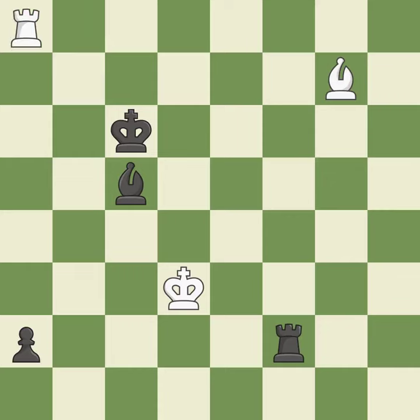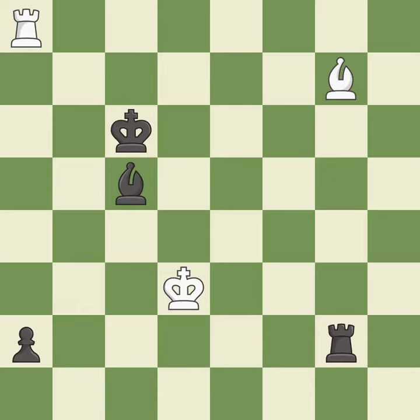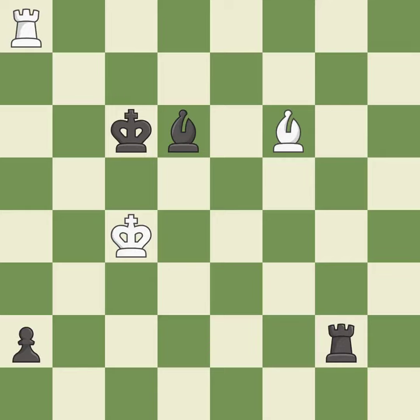This puts the rook behind an opposing passed pawn, which helps counter the pawn's push to promotion — it is excellent. A very strong play, it is excellent. This immobilizes the opponent's bishop by pinning it to the king — it is excellent. That's fine, it is good. A solid choice, it is excellent. That's a sensible reply, it is excellent. This moves the bishop to safety, it is excellent. One of the best moves, it is excellent. This move puts the bishop on a safer square, it is best. A very strong play, it is excellent. This move puts the bishop on a safer square, it is excellent. A solid choice, it is excellent. That's what I would have recommended, it is best.